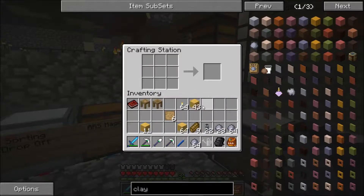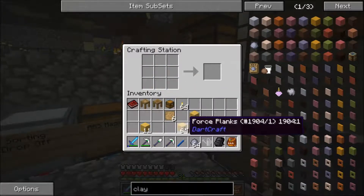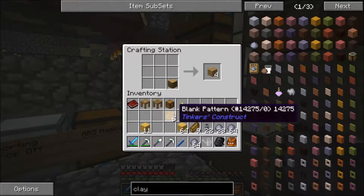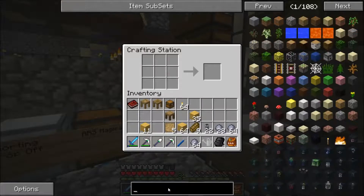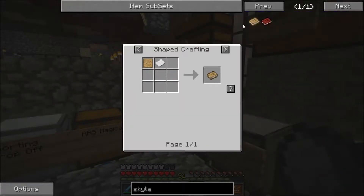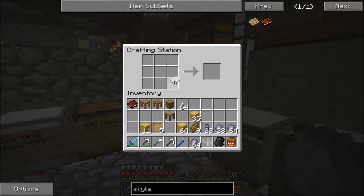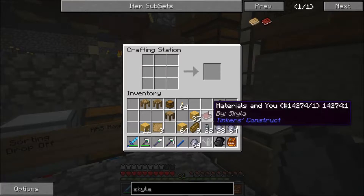Tool station, stencil table — I think the last one's probably a pattern chest. All these different things give us all the basic level books. We can look at how to craft the books too. It's that and a piece of paper. I'm going to make two of these — I can craft one up to the black level and one to the red, so that way we have all three.